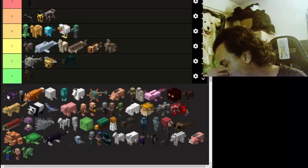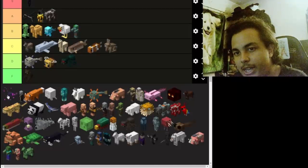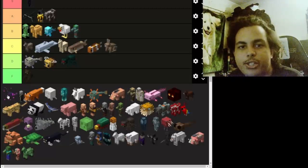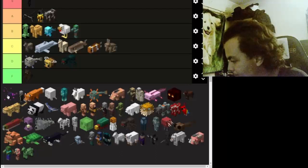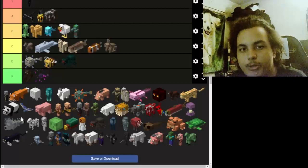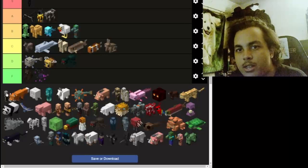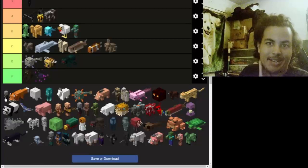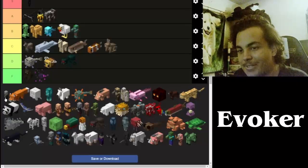Next we got another species within the End dimension: endermites. They're annoying — why do they even exist? They're basically the enderman version of silverfish within the End world. I'll give it an F — I'm not joking.